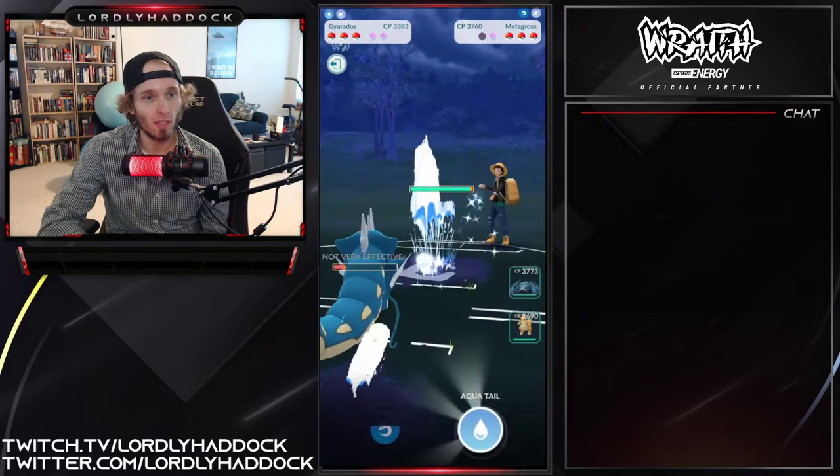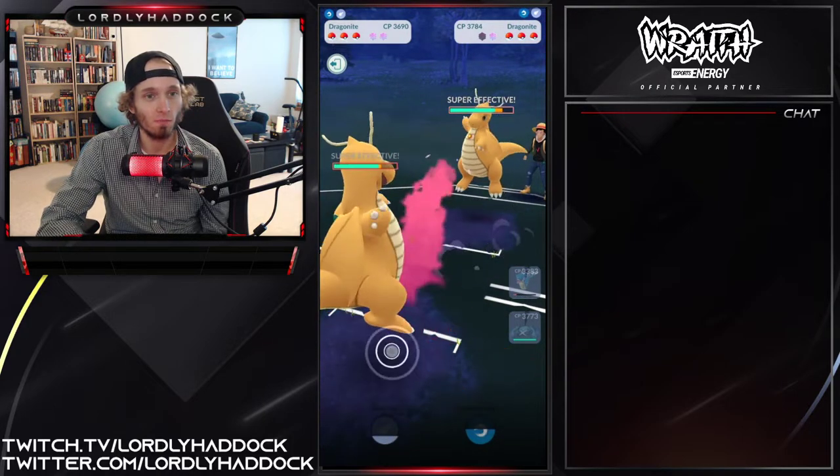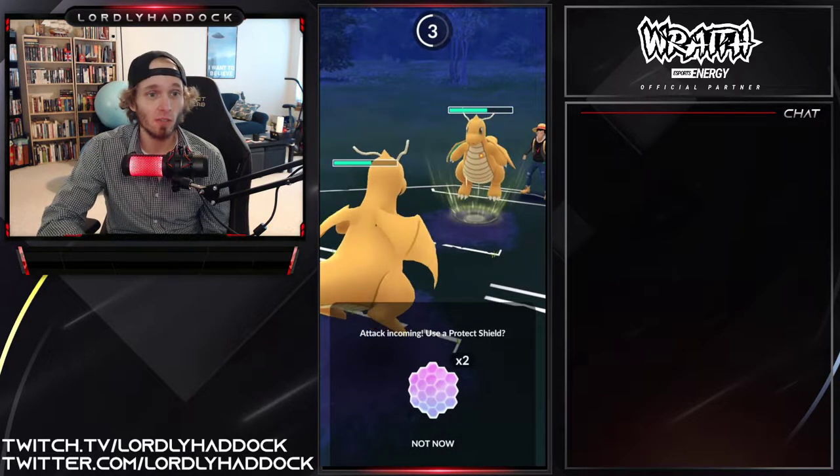Psychic — I'd lead Metagross with that. Good control on that. Now you're up a shield, you get the Dragon Tail through — easy shield in my mind.